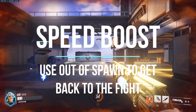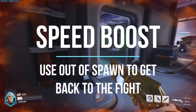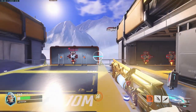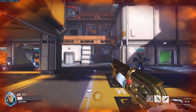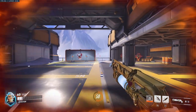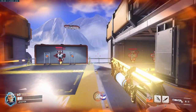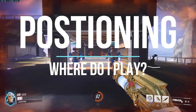Lastly, you can use Commanding Shout just to get your teammates out of spawn quickly or to get yourself out. Say you've died and you're coming back — pop that shout for a little bit of extra speed boost. You're not really benefiting from the armor at that point, but you get that extra speed to get your teammates back to the fight quickly.